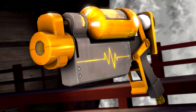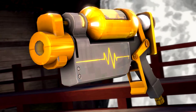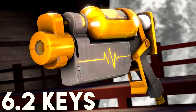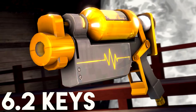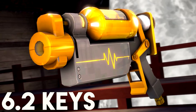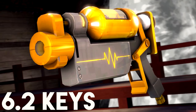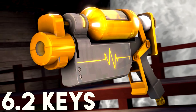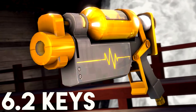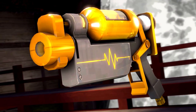At number two we have the Australium Blutsauger. No surprise to anybody, but the only thing that's changed is that it's lost almost two keys in total value from last year — one of the biggest drops on the list, possibly matched only by the Ambassador. I'm not 100% sure why this happened. The Blutsauger is not a great gun, not a lot of people use it, but the Australium one looks kind of cool. Most people prefer to use the Crossbow — we just need an Australium Crossbow in the game.